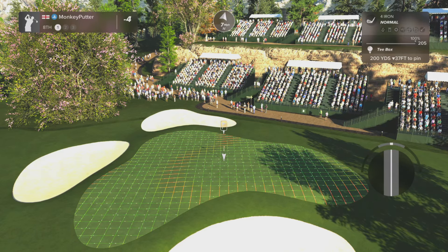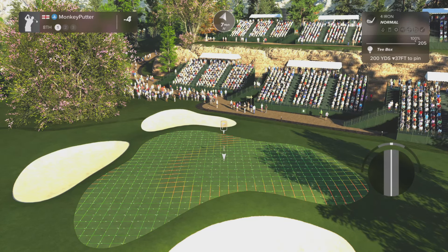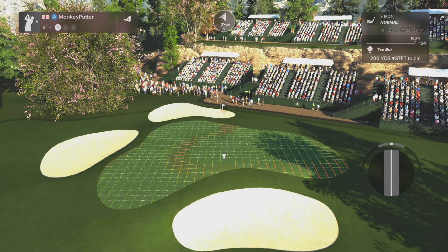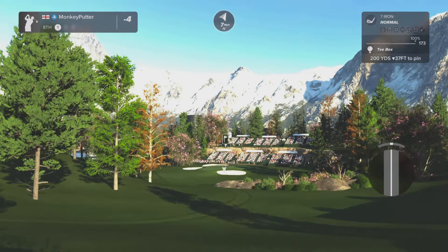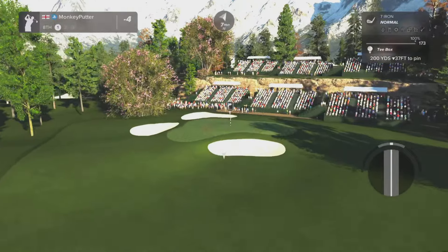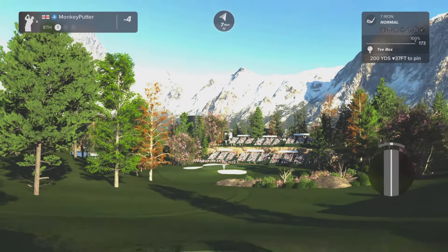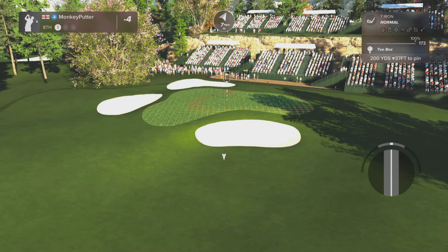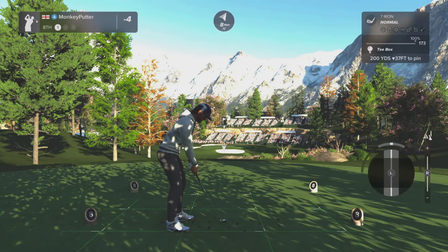Par 3, 8th hole, 200 yards downhill — take off about 12 yards, so that's 188. But it's downwind as well, 7 miles an hour. I might try the 7 iron here, because I have a tendency to hit the power at 102%, I don't mean to — it's a habit I've got into and I can't seem to get out of it. A 7 iron at 102% downwind should be sufficient. Just looking at the slope on the green there, ideally I could do with keeping it right of the flag, because if I go left of the flag there's a very steep slope.